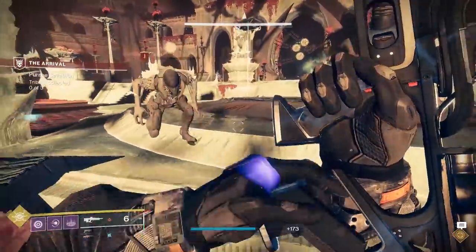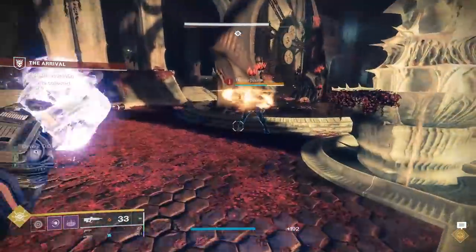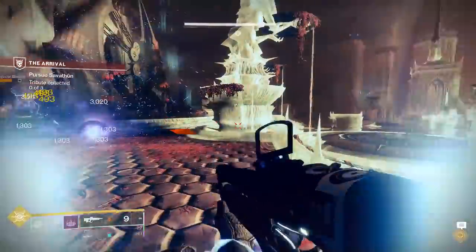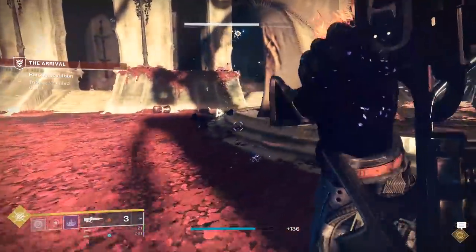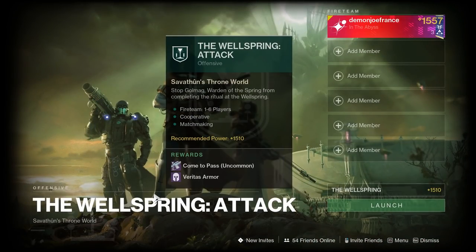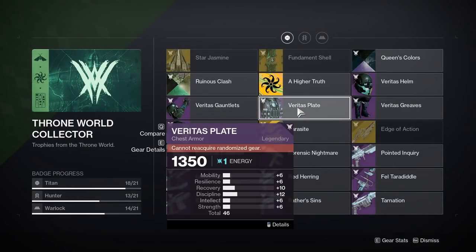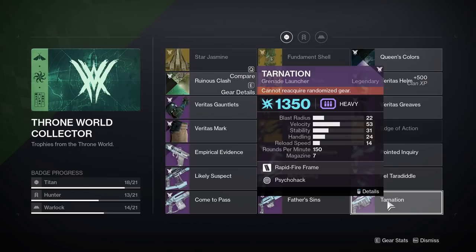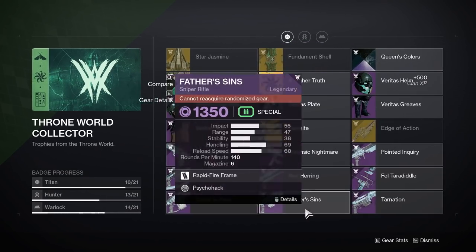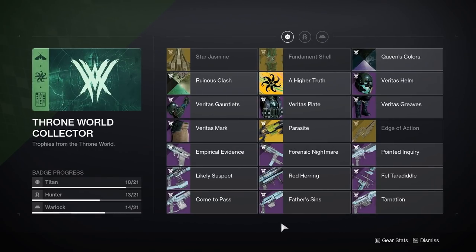Throne world weapons are split up into three categories when it comes to getting them: those that can be found just by doing anything in the throne world, those that come from the Wellspring activity, and those that must be first unlocked through reputation and then will start dropping normally. Let's first start with Wellspring. This is the six-man activity that unlocks after completing the campaign, and it rotates between four throne world weapons on a daily basis. These weapons are Father's Sins, Tarnation, Fel Taradiddle, and Come to Pass. With them only dropping from Wellspring, getting a god roll can be a pain, but once you get enough red drops to unlock the pattern, you won't need to worry about insane levels of RNG anymore.